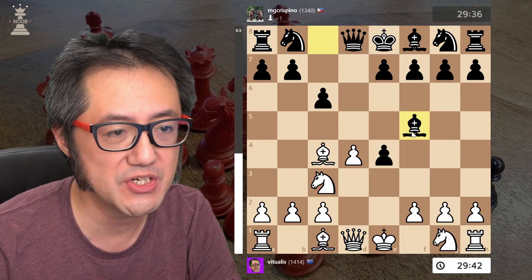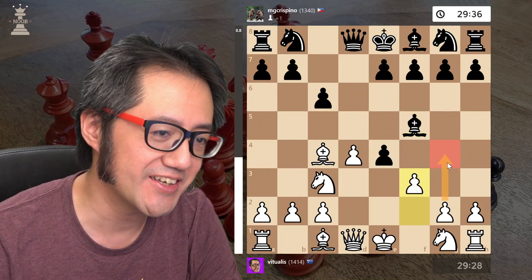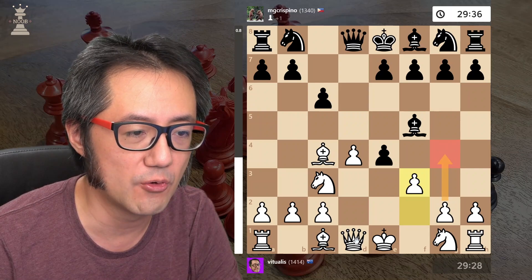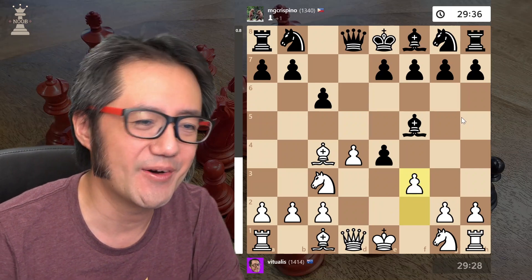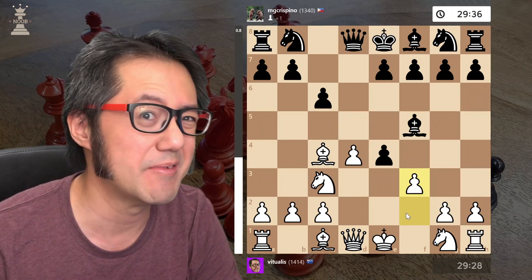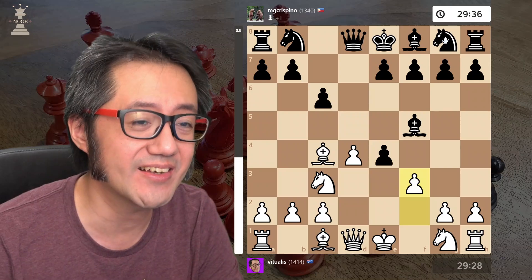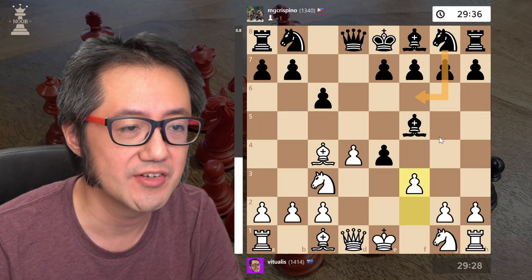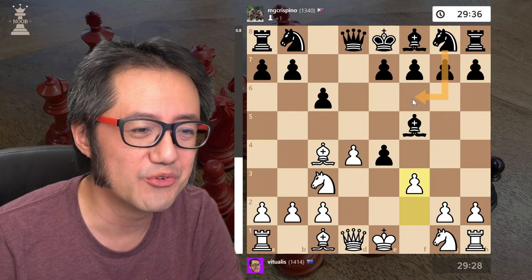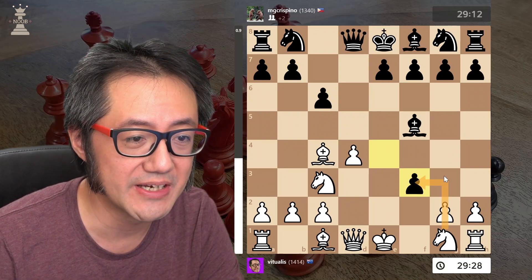Opponent develops their bishop to defend the pawn. That's fine. F3, challenging that position. Now you can see Stockfish — the scumbag — thinks there's an opportunity here to immediately kick the bishop with g4, which would be defended by the queen. I'm not so sure about that, because it's very committal and basically you're damaging your kingside pawn structure. So I still think f3 is a pretty good move, however it can get foiled if the opponent plays knight to f6, which is a fairly logical move. However, I'm lucky because they decide to capture, and that allows me to develop my knight.